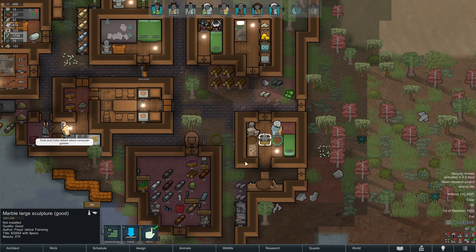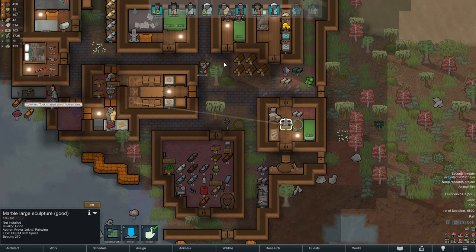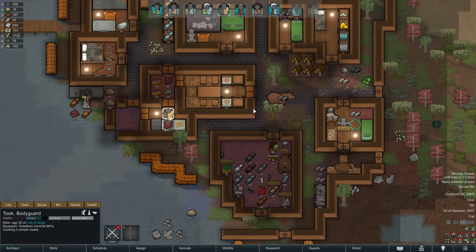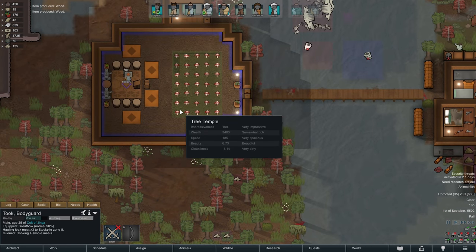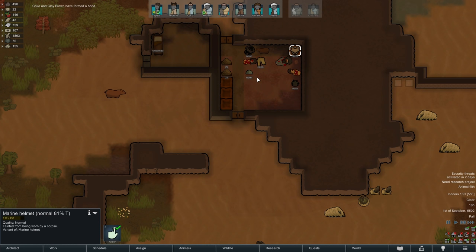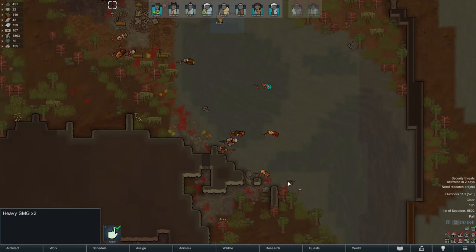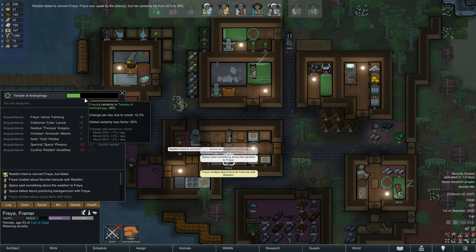In the meantime Jekna has just finished another sculpture, this one showing Specs under a hickory tree surrounded by a black aura, with thousands of surgeons looking at her as well as an octopus lurking in the background. Certainly an interesting choice of motive but who are we to judge? Let's put it inside of our small common room. Other than that the day remains fairly uneventful — our bears are probably happy about the influx of fresh meat after the two raids, and Redini tries to convert Freya once more but still doesn't quite get through to her just yet.